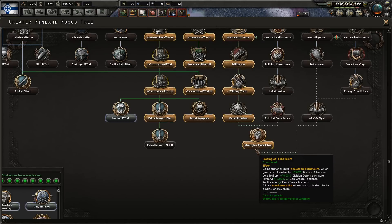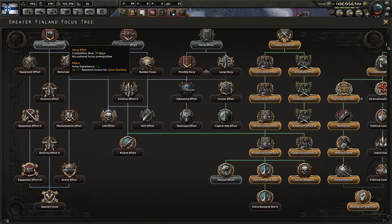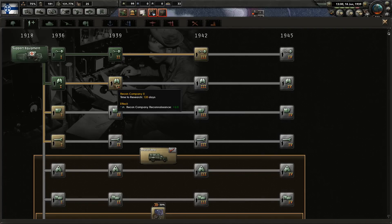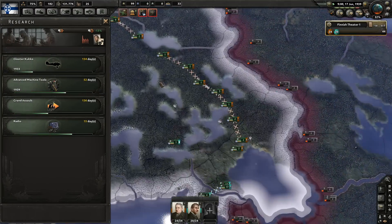Political — ideological fanaticism is done. The unity is okay I suppose. There's nothing I think I need here, so I think we're gonna go for the doctrines boosts to give us an extra bit of attack. We could have reconnaissance — we definitely need radios. We'll do the radio.